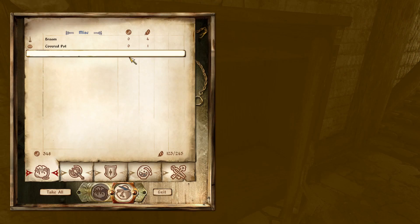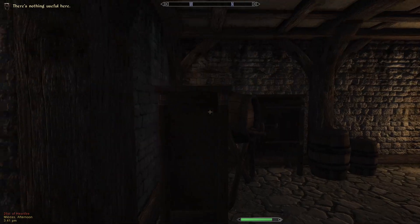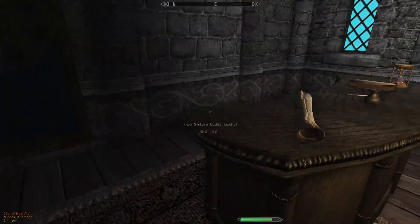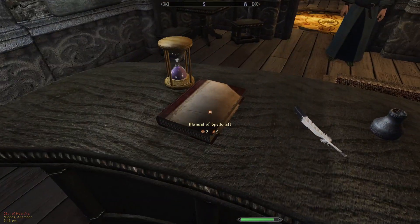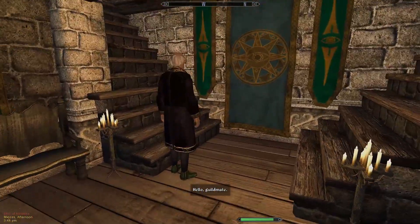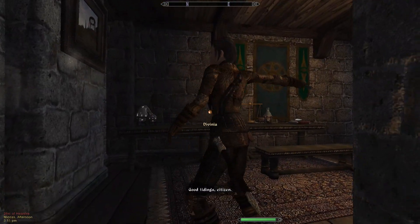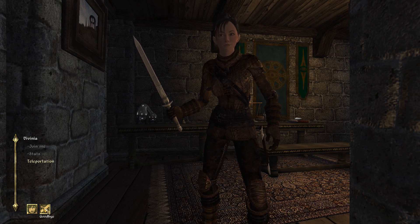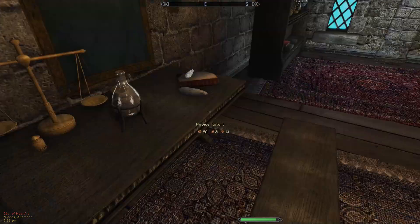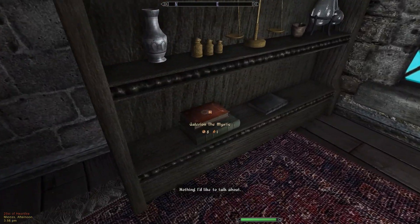A lockpick — we definitely need more of those, at least until we get a spell. I expected this place to be a little deeper. 'Manual of Spellcraft' — we should probably take one of those. There's a calcinator — definitely want to take that. And soul gems — definitely need the soul gems.